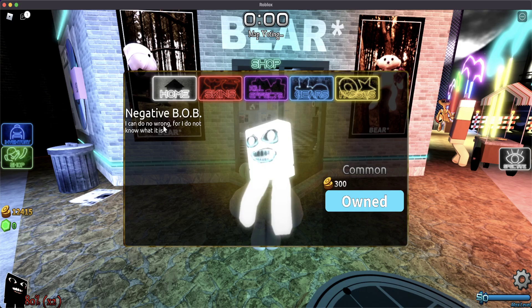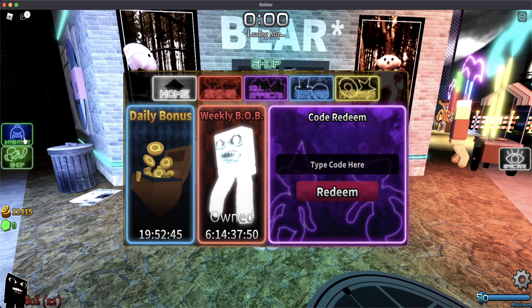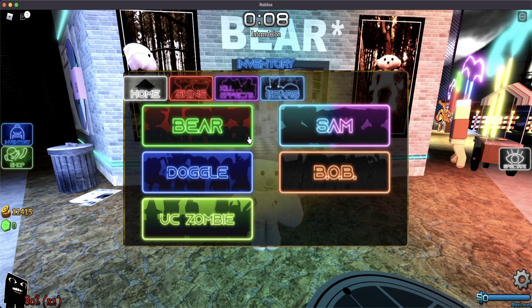We have Negative Bob. It's 300 quid, and it's a common — another negative. So basically, we have every single skin negative.